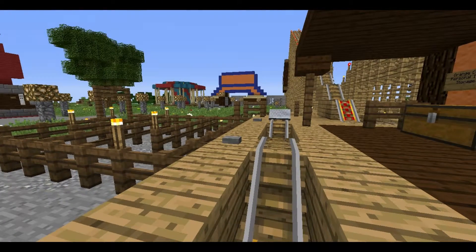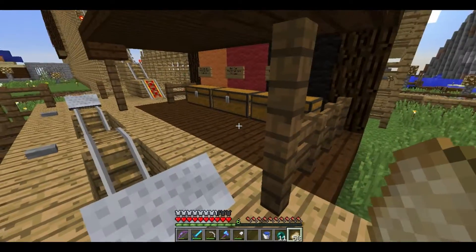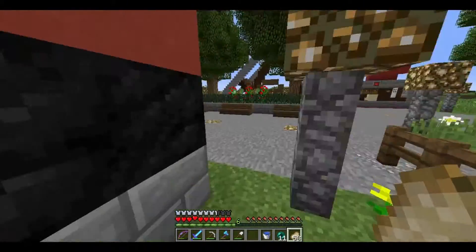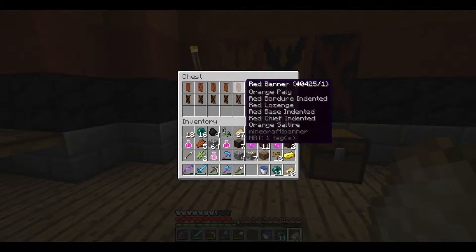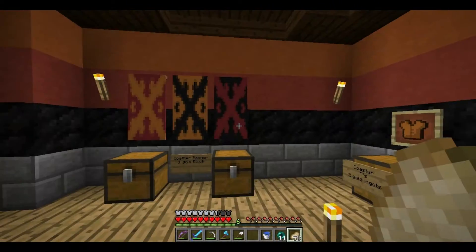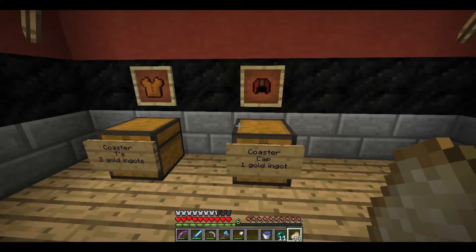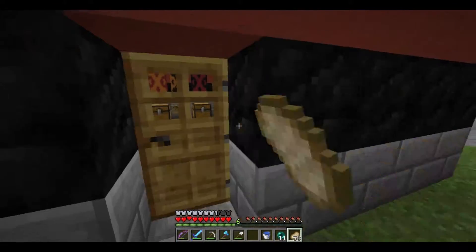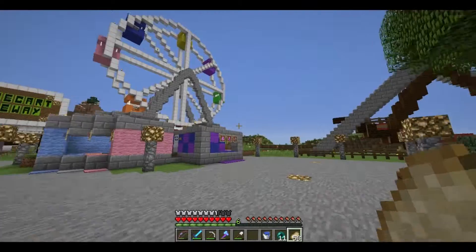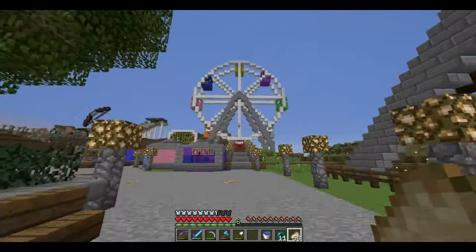All right, turning back on — this is the gift shop. So you can buy a Phoenix banner in all kinds of colors, you can buy a cap or a t-shirt, and you actually pay money for them. Got a little swing thing here — doesn't do anything, it's just for aesthetics.